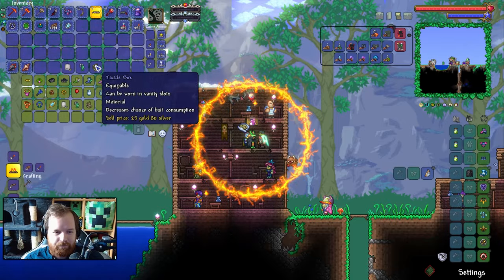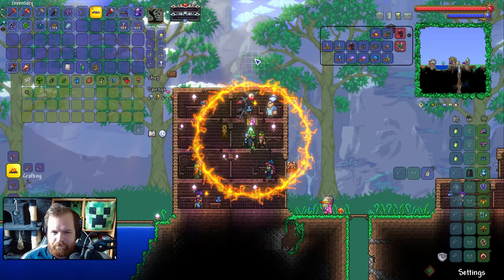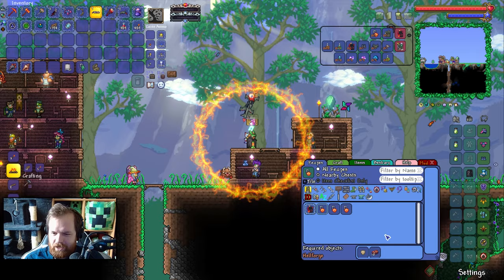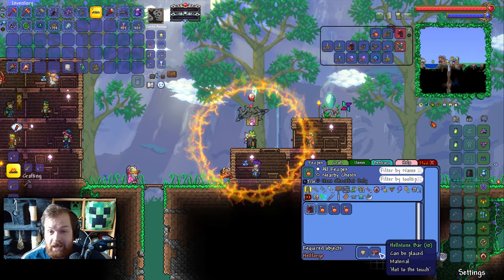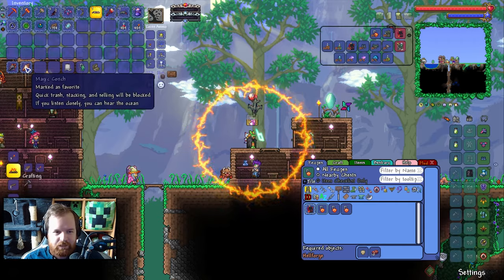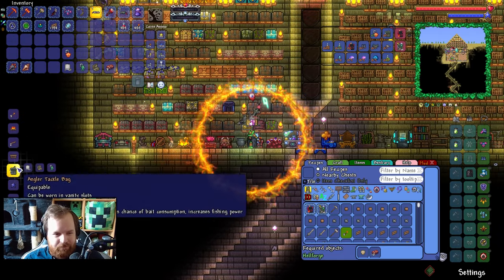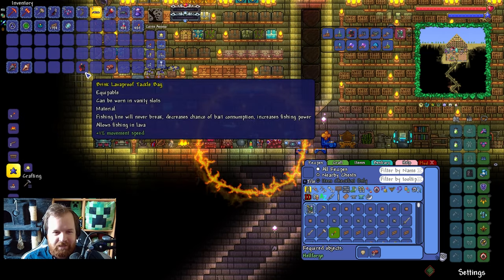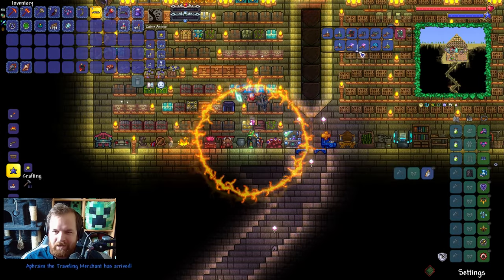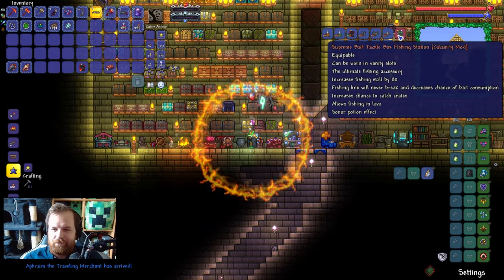We're going to need all three of these things — that should allow us to make ourselves the tackle bag by itself. Then we need ourselves a lava proof fishing hook. It turns out you can make a lava proof fishing hook — you can get it from crates, or alternatively you can use a shell and 10 hellstone bars. Here it is — the lava proof fishing hook. There's the angler tackle bag. There's the lava proof tackle bag! That's one thing taken care of, and it looks like it's automatically unfavorited it from the recipe browser.